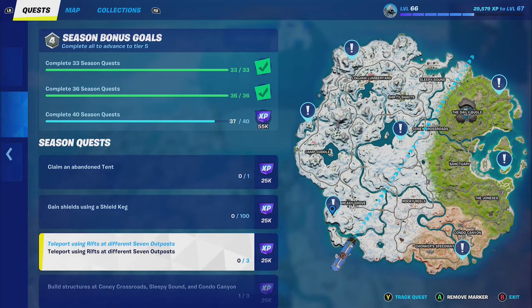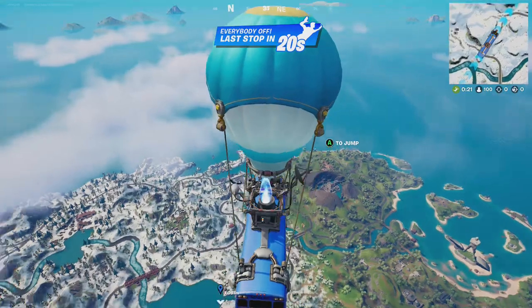Hey friends, thanks for joining us here today. Today Goblin Griffin is going to show you how to teleport using rifts at different seven outposts. You have to go to three of them and they are all pictured on the map for you as you can see. Alright Griffin, let's go to the first location.